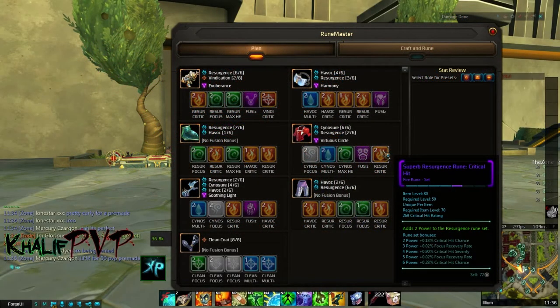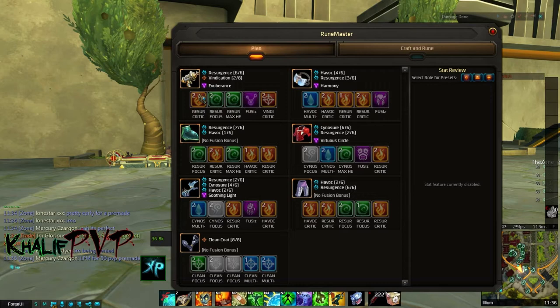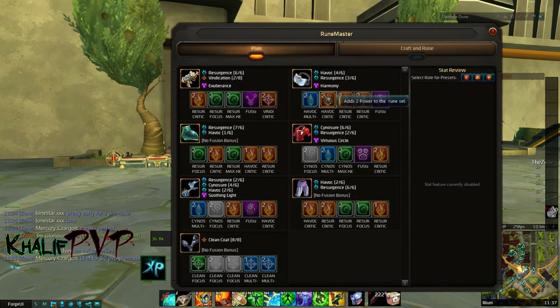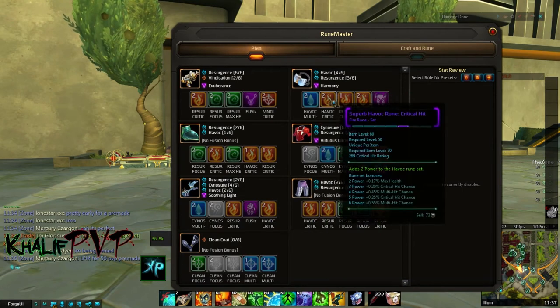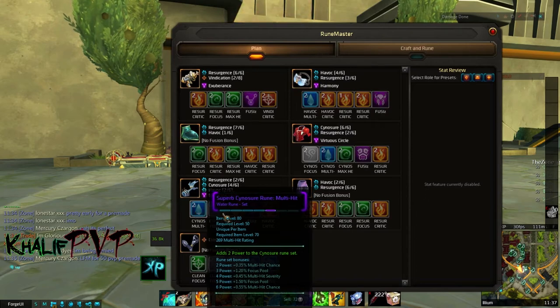Now let's talk about runes. For our primary rune set we go with Resurgence, which is our crit and focus based set. From our AMPs we know that every time we crit we get our bubbles, so whenever possible go with crit-based runes. We supplement Resurgence with Havoc and Cynosure. Havoc covers crit and multi-hit wounds, while Cynosure covers multi-hit and focus runes.